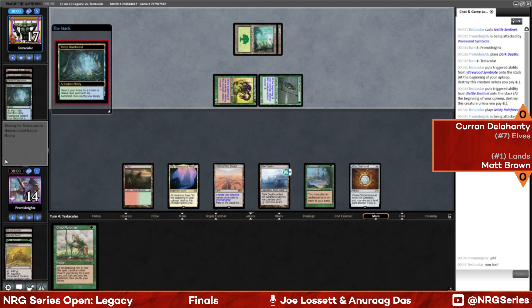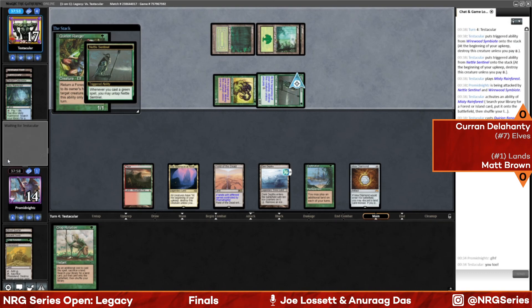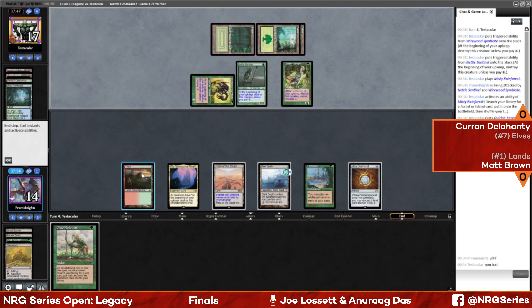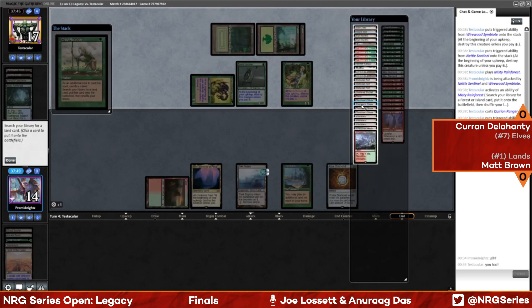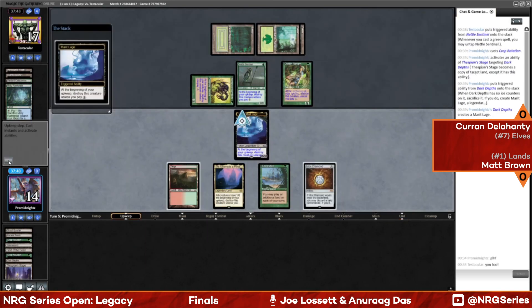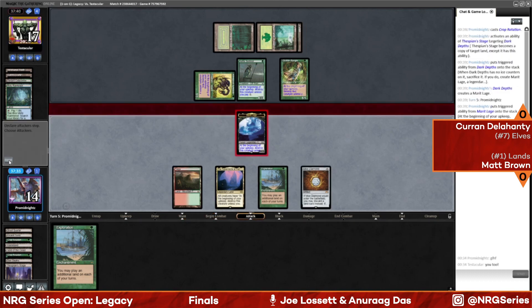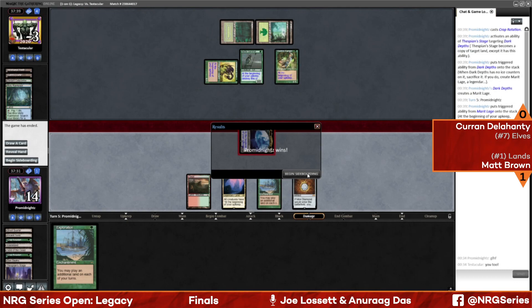This is the exact board state where something like Valakut Exploration would be nice — you can tax your opponent and pull ahead slowly. But if you just draw the Dark Depths combo, forget it, just go to face with 20 points of flying, indestructible power. Questing Ranger comes in and untaps Nettle Sentinel — all fine and dandy for Curran, but this game will end. The only drama left is whether Matt Brown pays for the Tabernacle cost on his Marit Lage token. Marit Lage is indestructible, so obviously he won't pay. 'Hey, indestructible here, ground-dwelling Elves — you guys don't even have reach.'